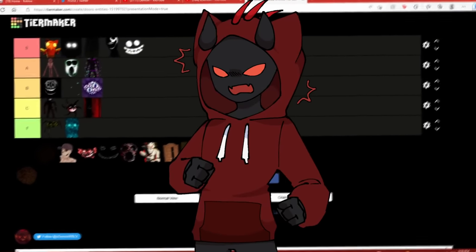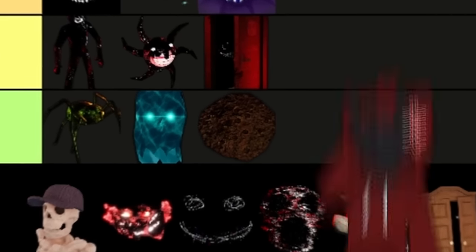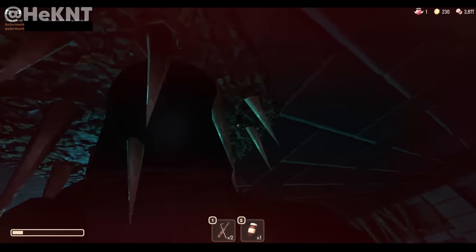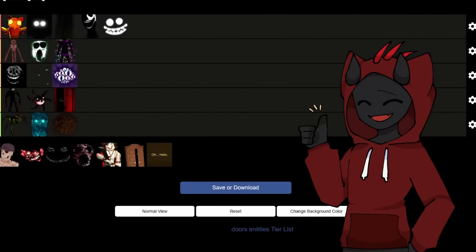Next we have this annoying guy — also going in freaking garbage. You don't even deserve first place in freaking garbage, you deserve the end. We have Snare. Snare is one of the most annoying new entities in the new Hotel Plus update — he's even more annoying than Halt. I hate Snare. Comment down below L Snare.